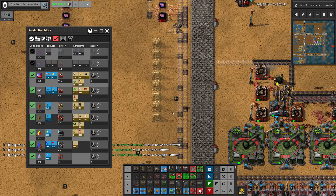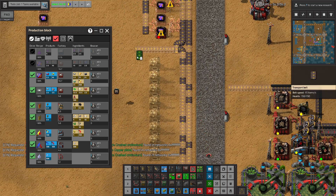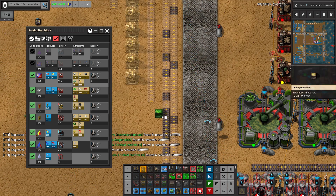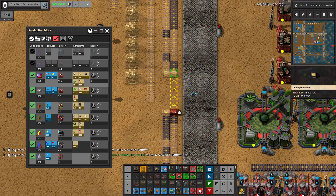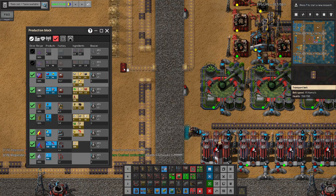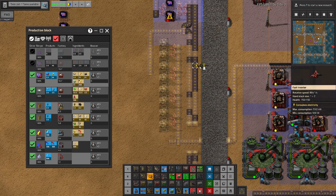So we have charcoal coming here and we need charcoal to feed these things. Let's say the output will be from that side and the input will come from this side. But that means we need to mix it a little bit here — we need to mix charcoal with whatever else. This particular process requires it as the input. Let's do it — so we have one, two, four pairs. Good. And they're producing some output.